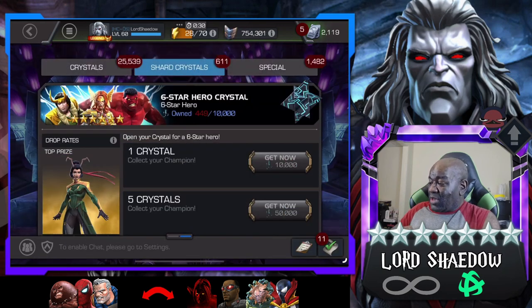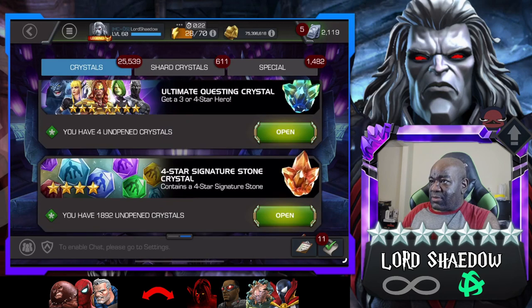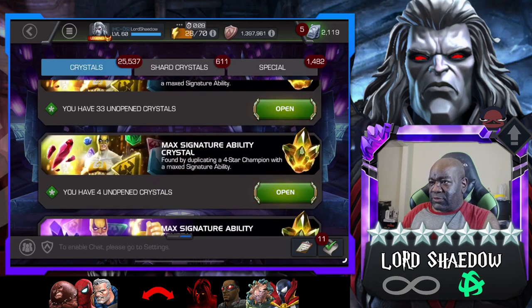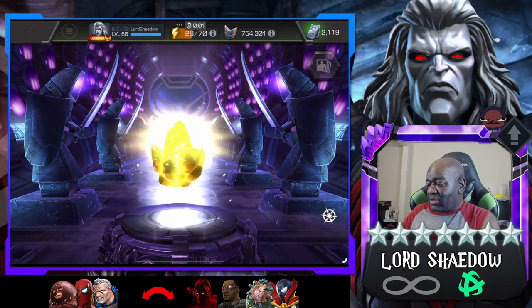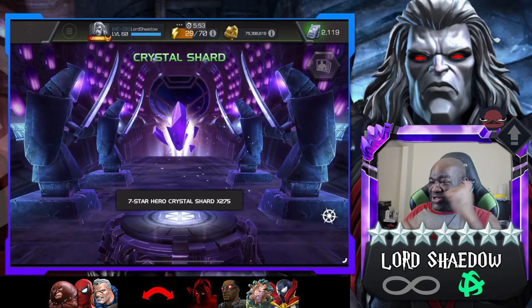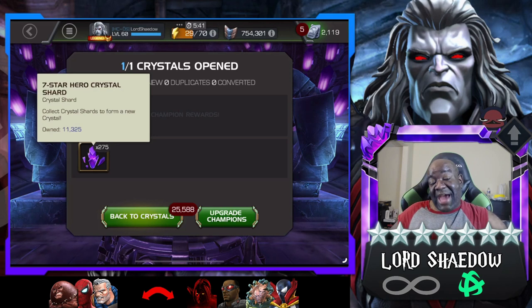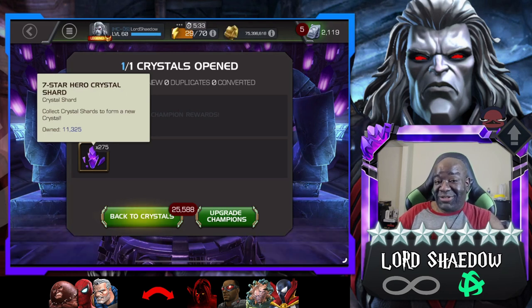Let's end the video with the max sig ability crystal. Okay, where are you - four star - there it is. Tap and let's see what we got - shards! I'm actually happy about that. I think I would have been a little disappointed if I had gotten something else. Anyway, that is going to do it guys. Thank you all for watching - feel free to hit that like button if you enjoyed it, leave a comment, let me know what you thought, and you all have a blessed day.